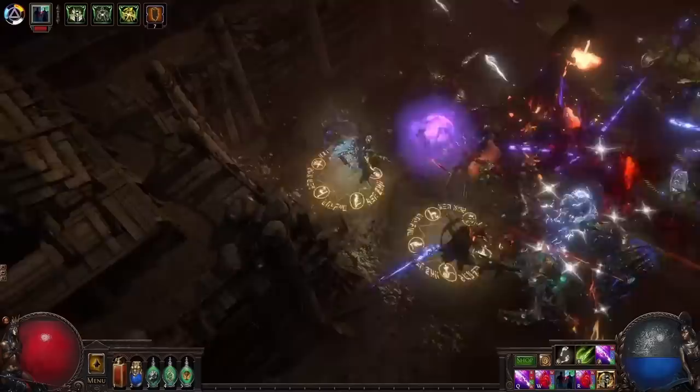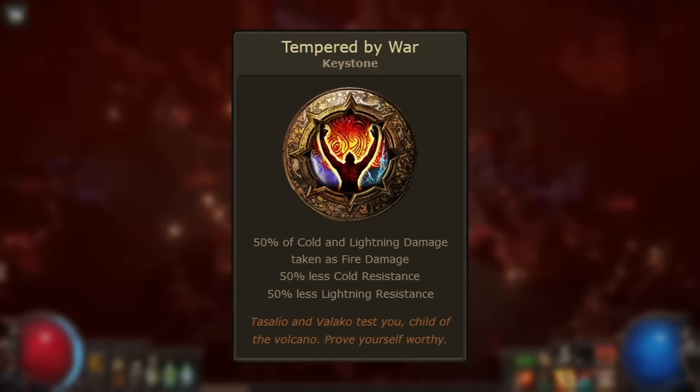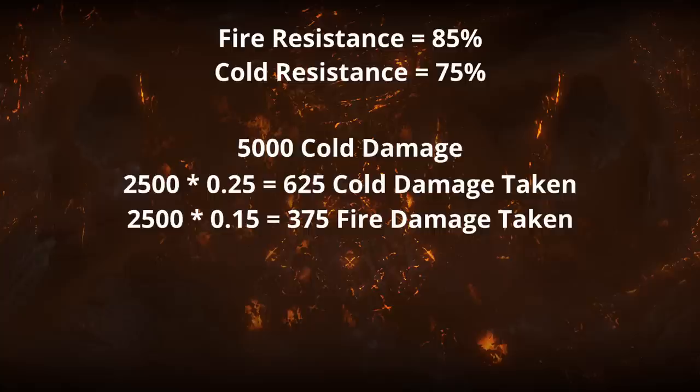Now for the good part — the reason you use the keystone in the first place: 50% of cold and lightning damage taken as fire damage. This is a great modifier because it lets you scale maximum fire resistance and benefit from that scaling even when you're taking cold or lightning damage. For example, with 85% fire resistance and 75% cold resistance, a 5,000 cold damage hit results in 625 cold damage and 375 fire damage, for a total of 1,000 damage taken.